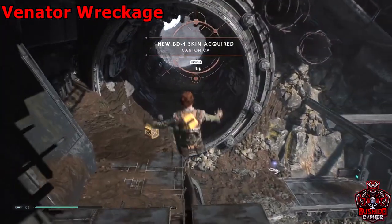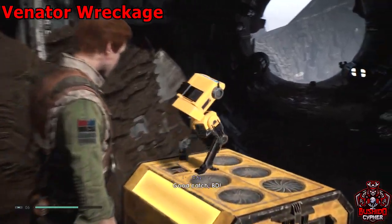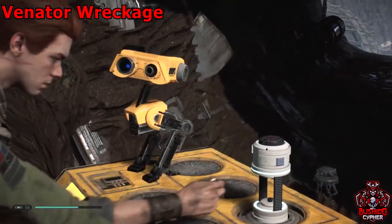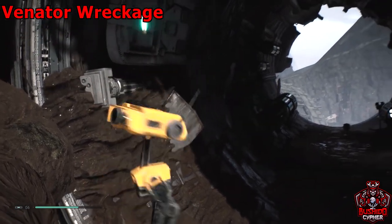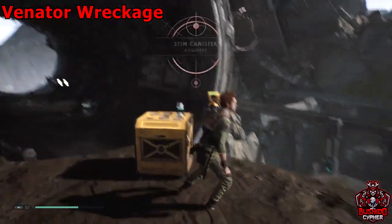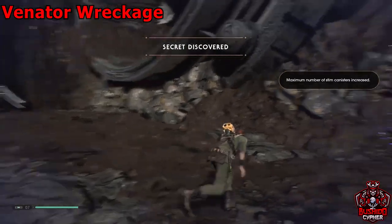Go out to your left and immediately there'll be another chest — and it's a gold chest, so we'll get another stim upgrade. BD is going to be the MVP and give us another stim. Immediately below is our last force echo for the venator wreckage area. That area wasn't too bad — we were able to get through it pretty quick.